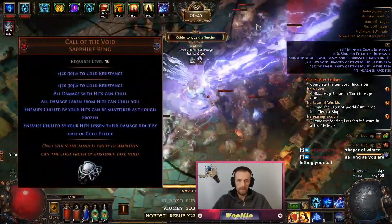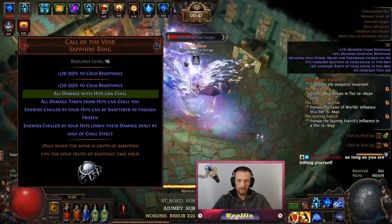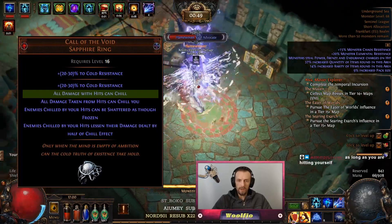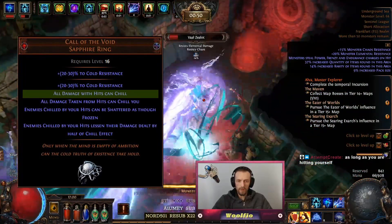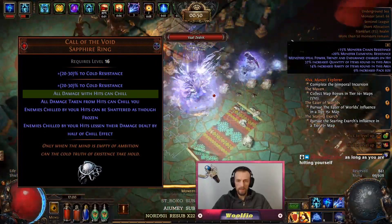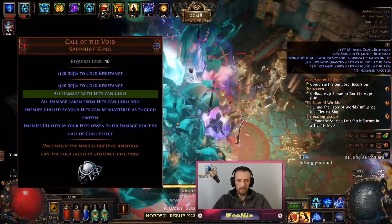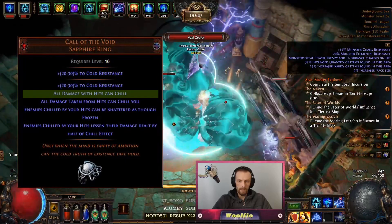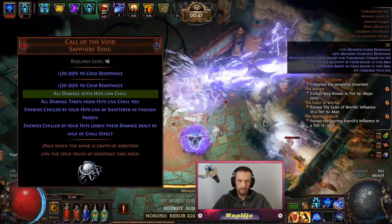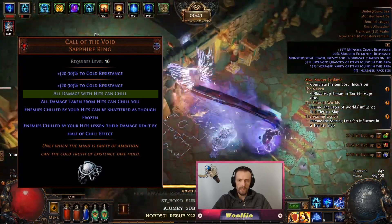Let's look at this thing one modifier at a time. It has 'all damage with hits can chill.' This means that any damage type you do will be used to calculate chill. Normally it is only cold damage, but with this, even fire damage that hits can chill. Unlike freeze, chill does not need a chance to chill, but it is based on damage done — meaning you cannot just do one damage and get the chill; it needs to do a minimum amount of damage to apply 5% chill.